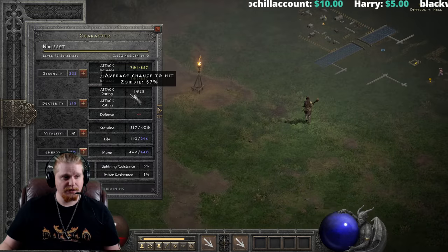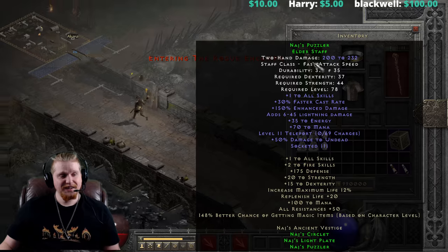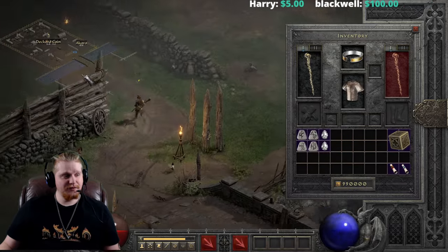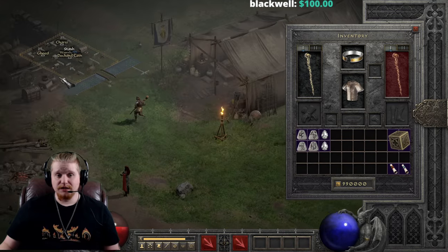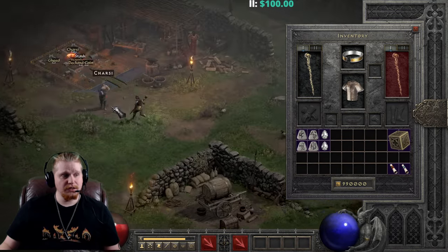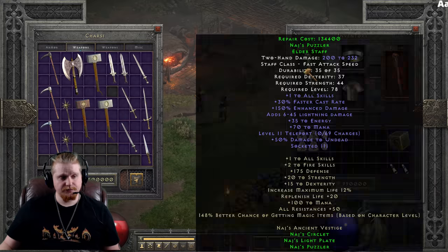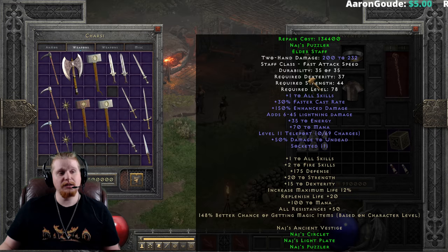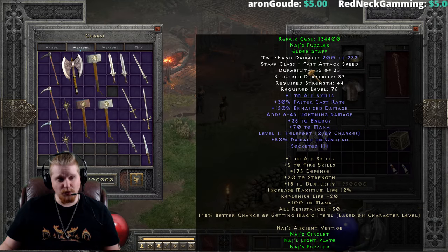With 57% chance to hit, let's take a look and see what kind of damage this is going to cost us to repair, because that is a consideration when using this as your temporary teleport item. And the repair cost comes out to one million three hundred and forty-four thousand gold.